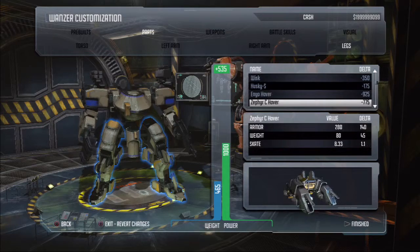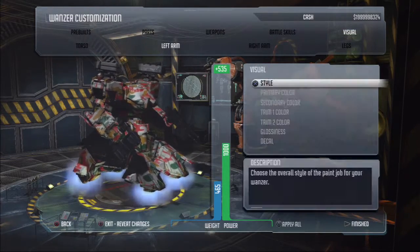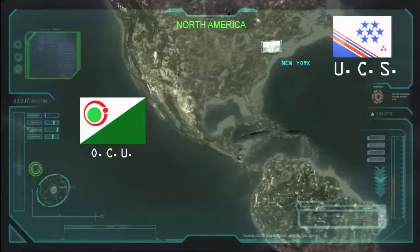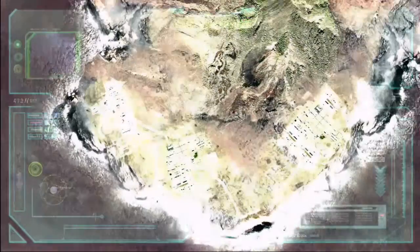The key elements from the previous Front Mission games that are alive and well in Front Mission Evolved are all the tactical and strategic RPG elements from the previous games. You'll be able to customize your Wanzer — we've added a lot of really cool customization elements that you couldn't do in previous games. We've kept battle skills and a lot of the familiar factions and areas that players might be familiar with.